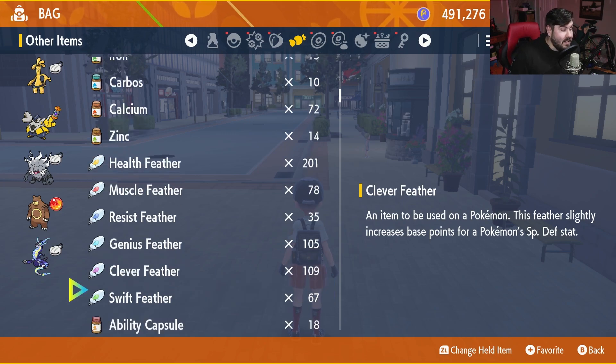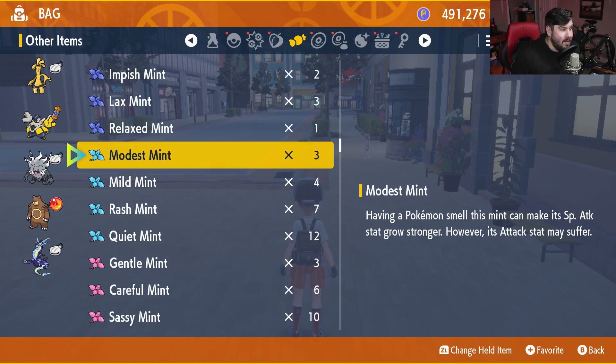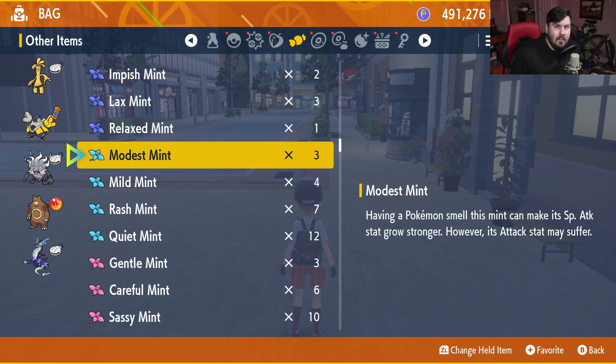Once you've done that, come down to your Clever Feather and give him 6, which is going to give him a grand total of 136 EVs in his special defense. Then come all the way down to the bottom, grab your Modest Mint, and throw it on Gholdengo to give him a Modest Nature — special attack up, physical attack down, and you're good to go. EVs are done.